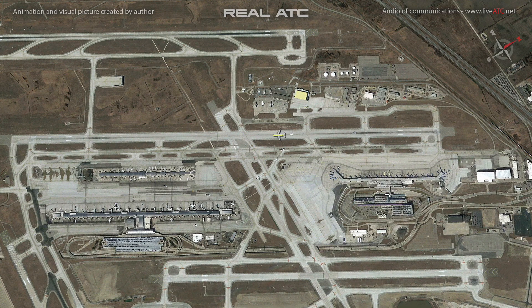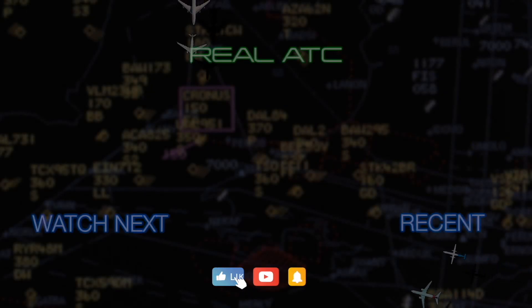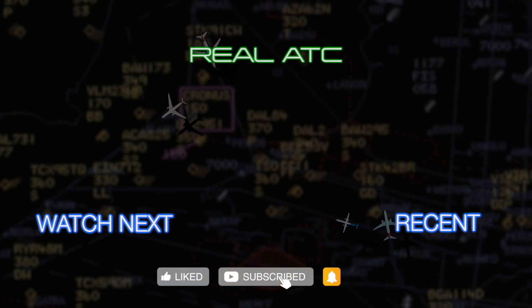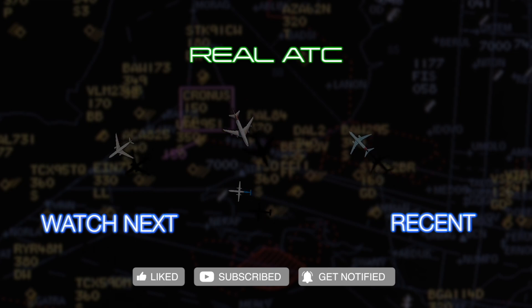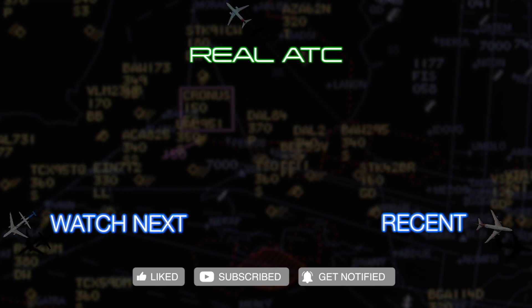H-1, Parkway 12 to the left, right. You're on 41 left, go out right — British Wings 285.